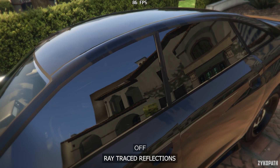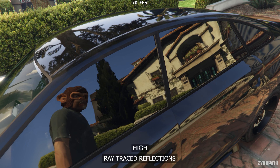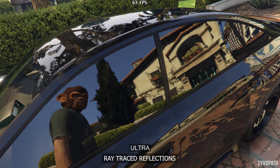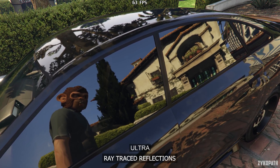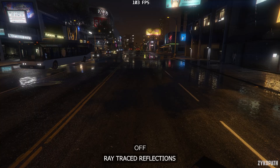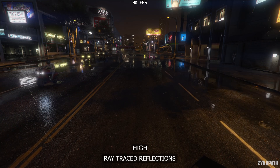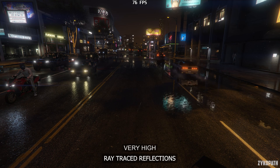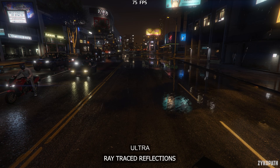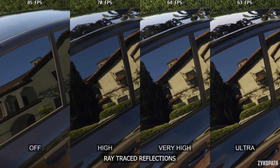The ray tracing reflection setting increases the amount of ray tracing used with each option, and it appears that their resolution stays the same across all options. In certain scenes, like on puddles and water reflections, they look even worse than before, with the reflections becoming very unstable and shimmery. So it's a hit or miss depending on the scene, and the performance impact is quite noticeable. So keep this one turned off for the best performance.